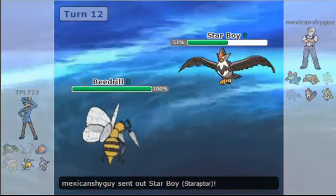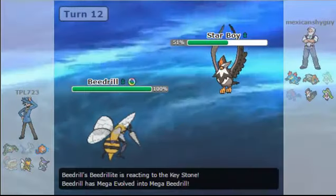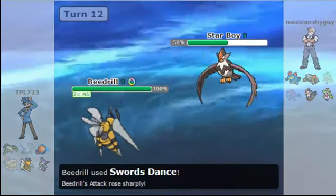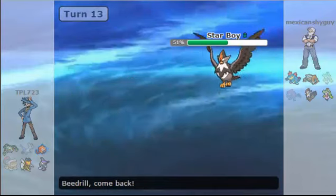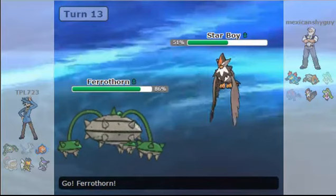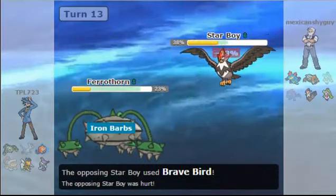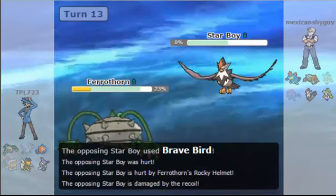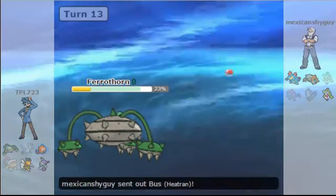Except send out their Staraptor, and that is not something I want to deal with right now. But I did go for the Mega Evolution, and I knew my opponent was going to switch — but not into Staraptor. That's why I went for Swords Dance, and then switched into Staraptor. Verathorn comes in, and I know that I can take anything from Staraptor. Rocky Helmet, Iron Barbs recoil — this Staraptor just pretty much smashed its face in on its own.